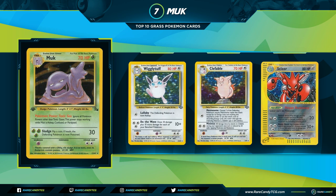Muk saw play in decks similar to big-basic style decks, with popular partners being Wigglytuff with Do the Wave, Clefable with a Metronome attack to copy the opponent's active, and Mewtwo which could get energies from the discard pile and swing for 40 a turn — a surprising amount for Pokemon back then. Later Muk continued to see play with those Pokemon but also with Steelix, and later Scizor and Furret closer to the e-Card era.